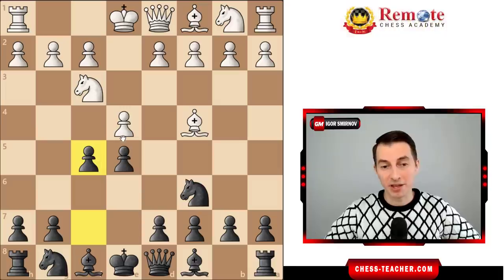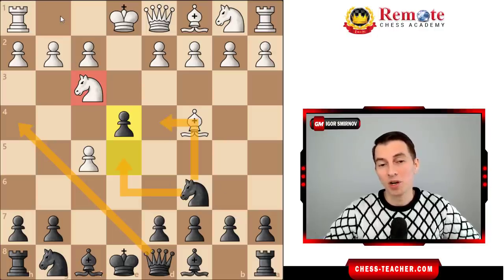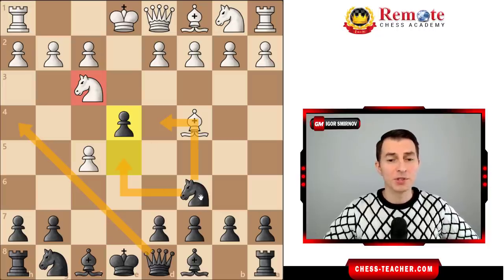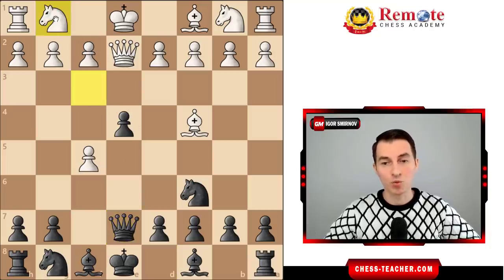If white captures — and they usually do — you play pawn a4, and suddenly white realizes their knight has nowhere to go, because these squares are taken away by your queen and those squares by your knight. The knight really has to go back to g1. Your opponent may wish to play queen e2 to pin your pawn and maybe win it, but you play queen e7, unpin your pawn, and now the threat is real — they have to go back to g1.